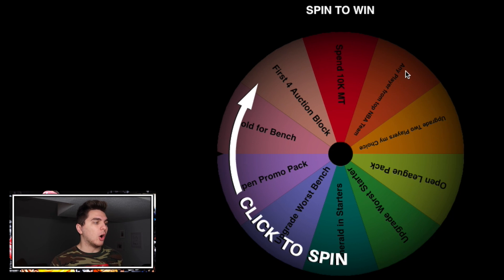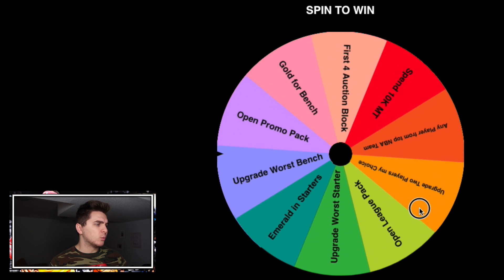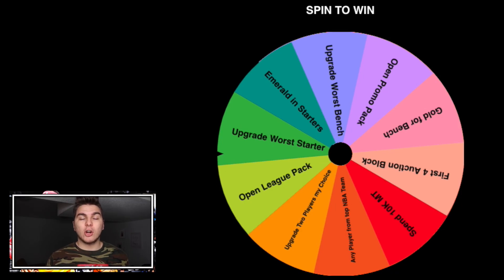As you can see here, we have this wheel called Spin to Win. On this wheel there's a ton of different rewards — open promo pack, upgrade worst bench player, emerald in starters, open lead pack — there are 10 options in fact. The way we upgrade our lineup is by spinning that wheel. They aren't all awesome bonuses like opening a promo pack or elite pack, but there are really good options like 'spend 10k MT, upgrade two players of my choosing.'